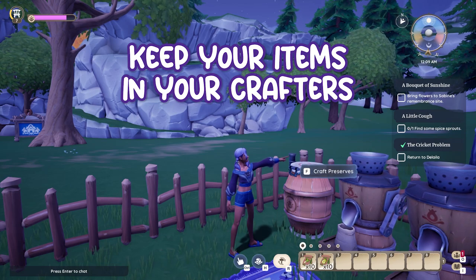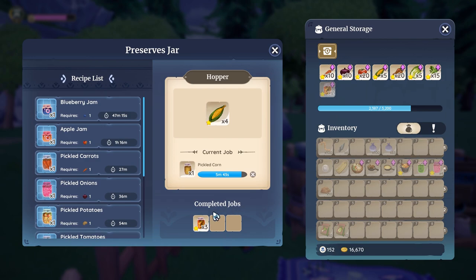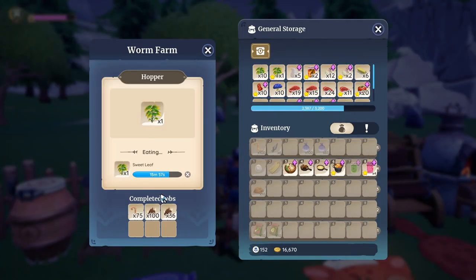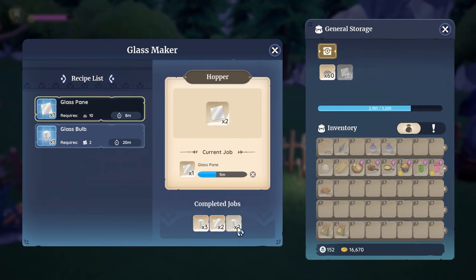Tip 8: Keep your items in your crafters. My crafters have three to six open slots to hold items that have been crafted. If you're in a pinch for space, simply leave the crafted items in the crafters until you need them or need space to craft more items. Once you remove the items, they may not be able to be put back in the crafter holding space. However, the preserved jar, the seed maker, and the glass maker allow you to drag items back into the holding space.